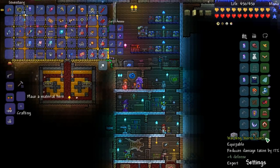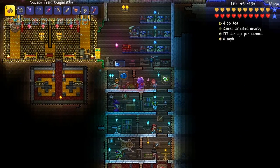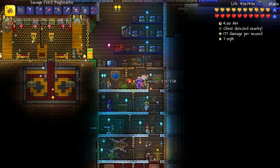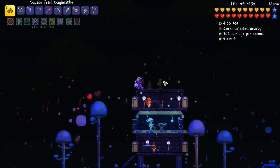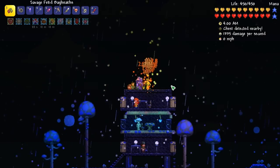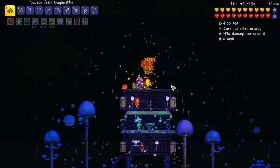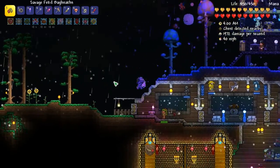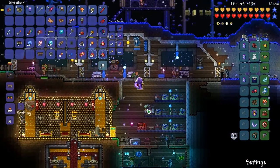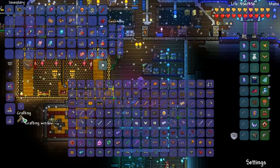Not right now though — I want to keep the Lightning Boots on. I'll use the Fire Gauntlet right now, equip that over the Charm of Myths. Do you hear those noises? I got to test out the DPS on this guy. Yeah, that's good — it peaks to 2,000. It's also nighttime so we get a little buff from it being nighttime.